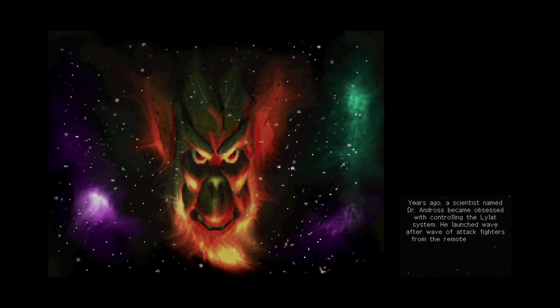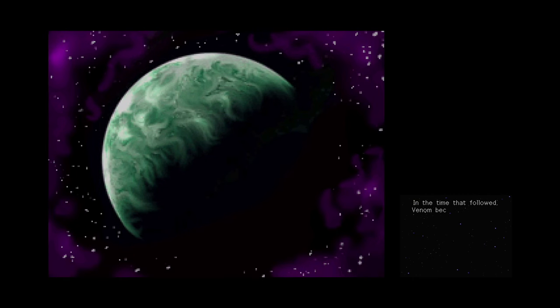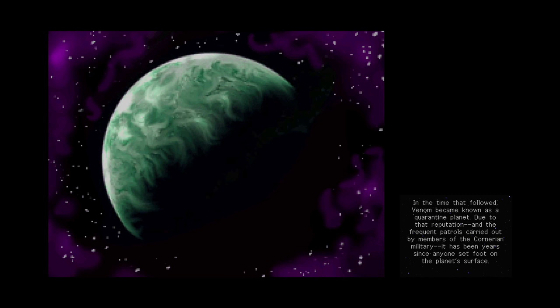Here's the story. Years ago, a scientist named Dr. Andross became obsessed with controlling the Lylat System. He launched wave after wave of attack fighters from remote planet Venom and ordered them to strike the planet Corneria, the heart of the Lylat System. However, four brave pilots who made up a squadron known as Star Fox finally put an end to the Doctor's mad ambitions. Andross himself was defeated by the leader of Star Fox, the brilliant pilot named Fox McCloud. In a time that followed, Venom became known as a quarantine planet. Due to that reputation, and the frequent patrols carried out by members of the Cornerian military, it has been years since anyone has set foot on the planet's surface.